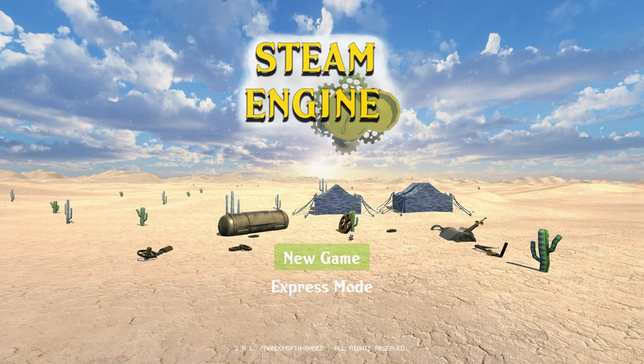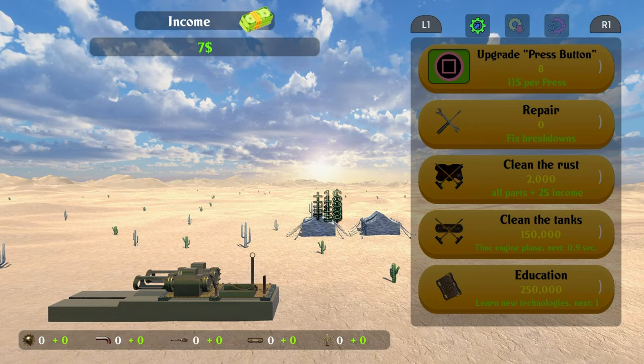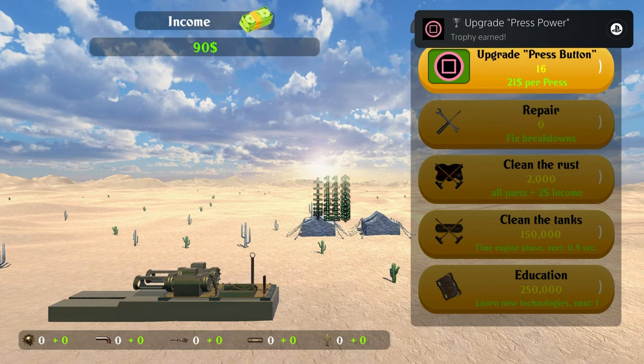How's it going everybody? Pozum Mobile here bringing you another absolute banger of a platinum. Today we've got another one from Random Spin Games called Steam Engine, and you're looking at only a buck on the PlayStation Store with four total stacks.